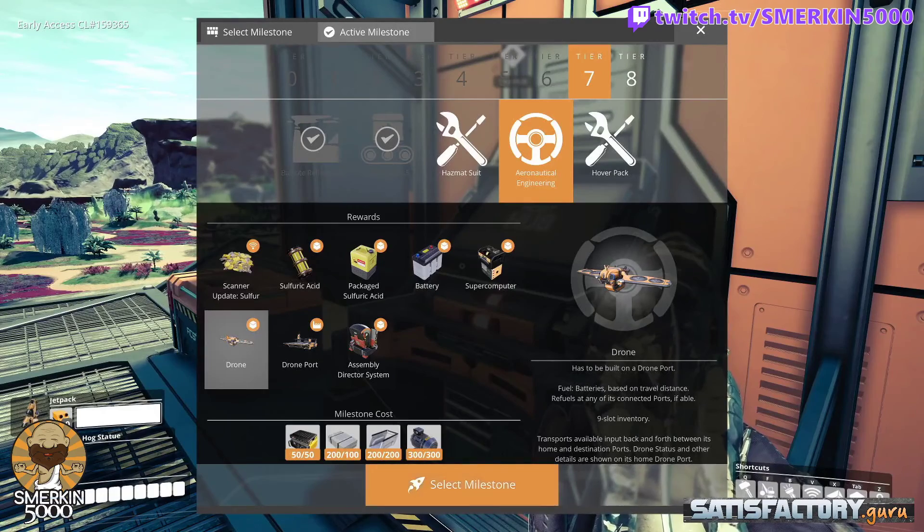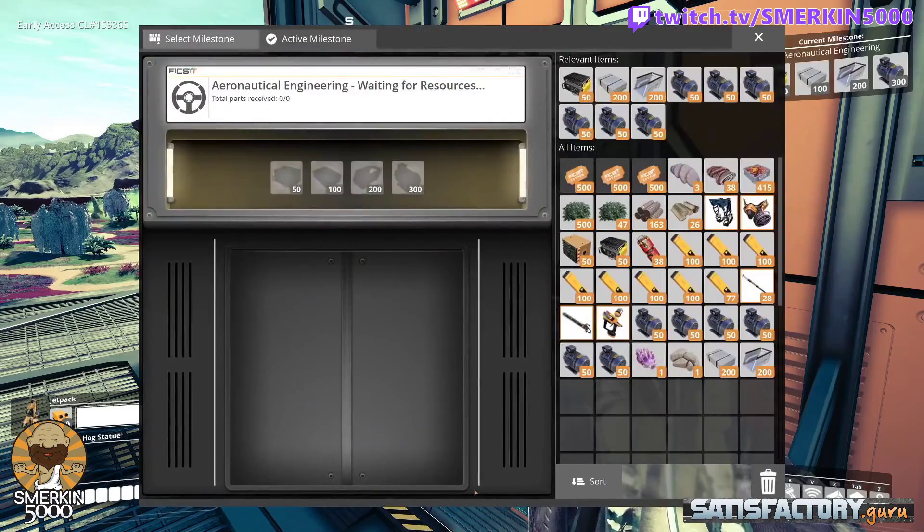We will go into drones and the full drone mechanics in another tutorial, but this video is all about creating a battery factory so you will have sufficient batteries for all the drones that you wish to use. Simply select the milestone and fill it with all the required inventory items that you need.